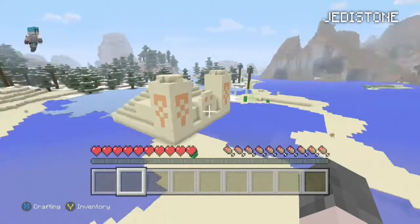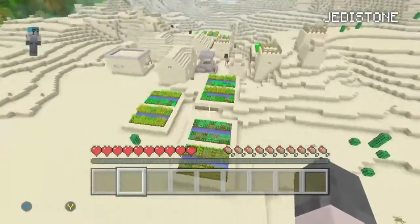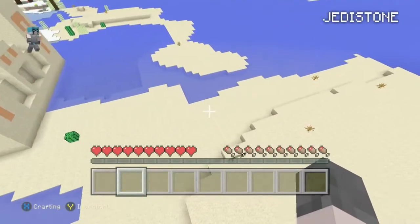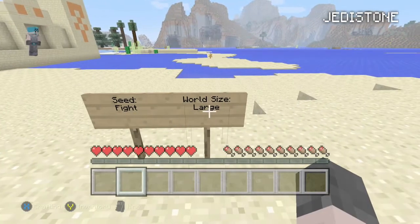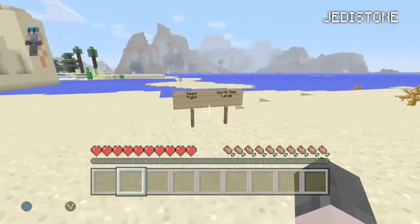At number 4 we have got a nice seed that gives you a village and a sand structure. It's quite good if you're getting started in the game. The seed is fights and the world size is large. So that is a good one, on to the next one.